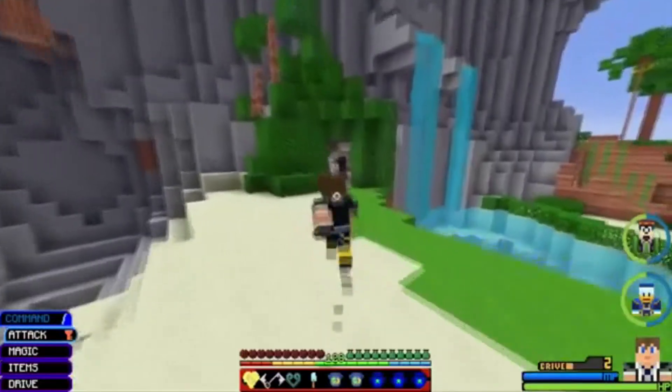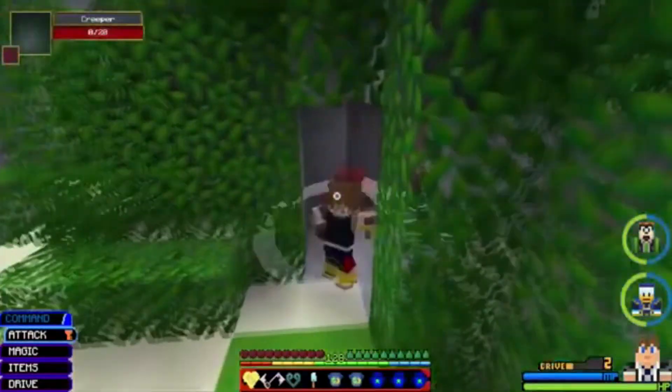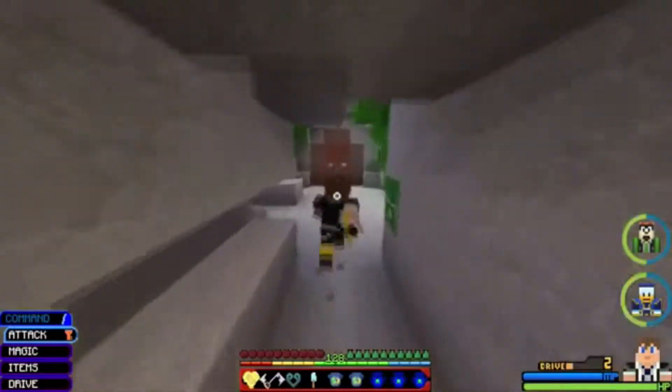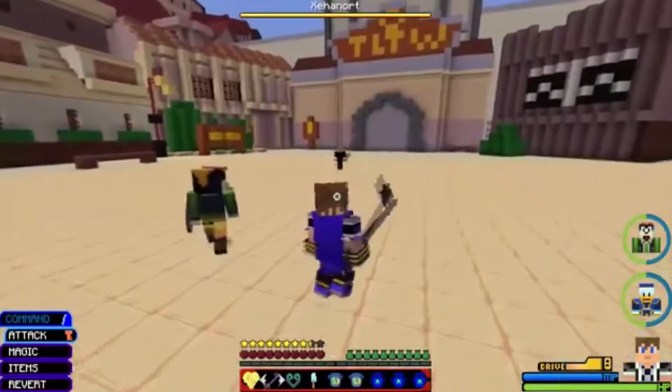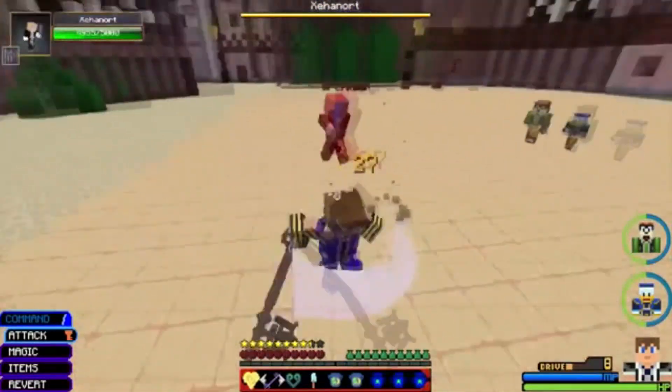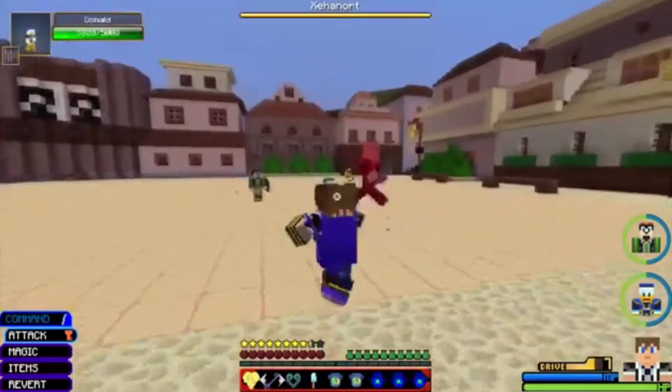Now to go to the HUD: it has the command bar with attack, magic, items, and drive, but those are not actually used apart from attack. And you can see the two HUDs for Goofy and Donald showing their health and magic.